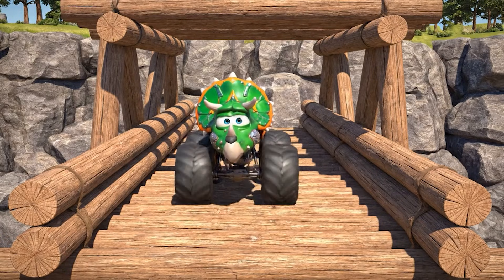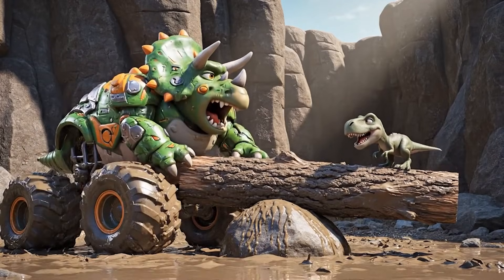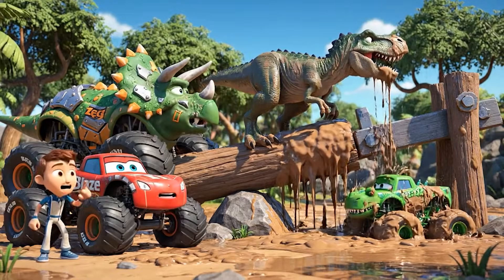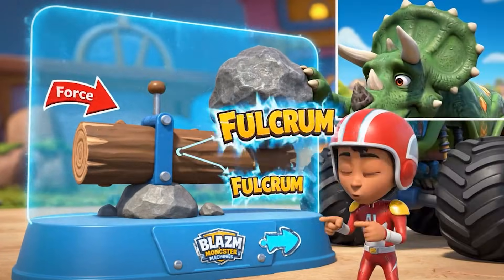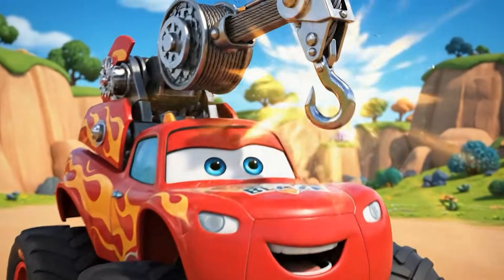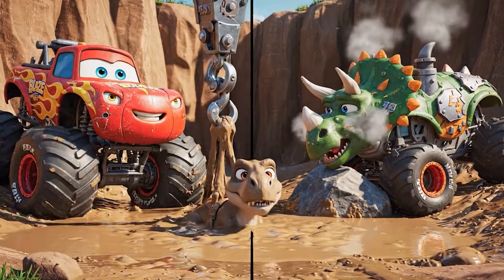Zeg cross. Bridge strong. Zeg use lever power. It's working — he's coming up, but he's still stuck. I need to give Zeg some help. We can use mechanics. If we use a lever, we can multiply our strength. Zeg, you can use that big log and that rock as a lever. I'll use my super crane to help lift. Get ready, little guy. You did it — teamwork!